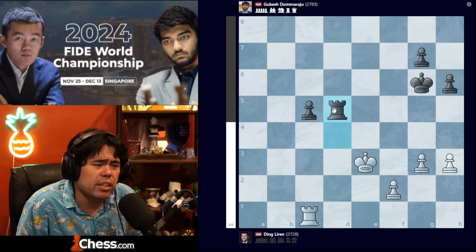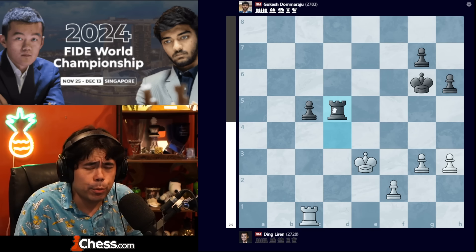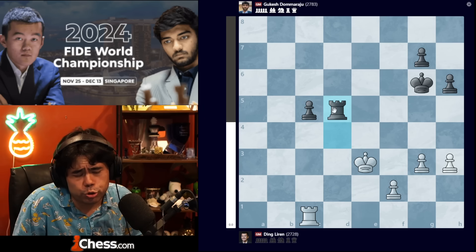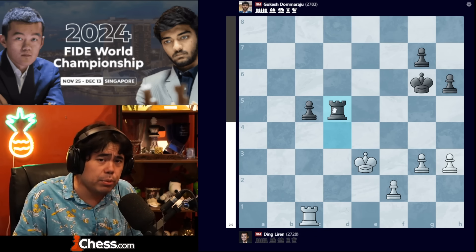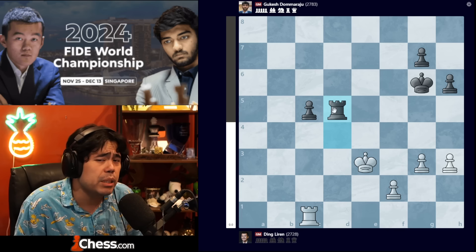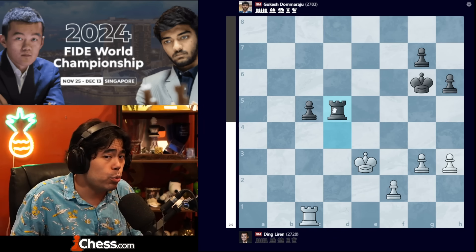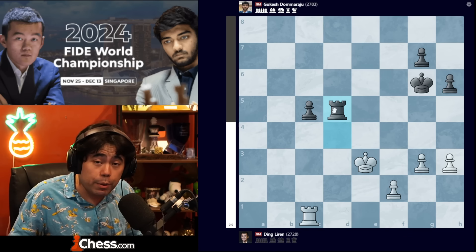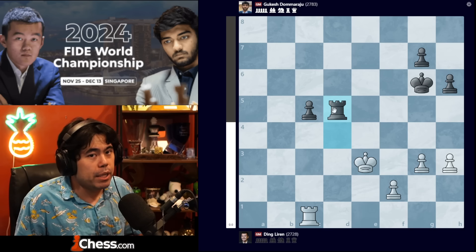After losing game number three with the black pieces, seeing this opening played today in game four — in my opinion this was not an opening that is really acceptable in a world championship match when you have all this time to study. I said this during my stream: frankly I could have shown up today to the board in Gukesh's situation with the black pieces with no prep whatsoever and played this exact same opening and not lost the game. And the strategy of drawing with white and trying to save the games with black is a big, big mistake from Ding Liren.